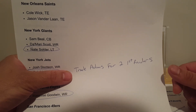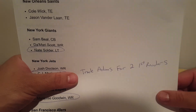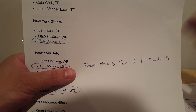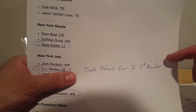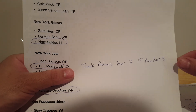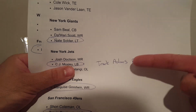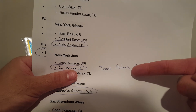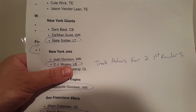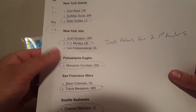The Jets traded Jamal Adams to the Seahawks — the big trade a few weeks ago. They somehow got two first rounders for the guy. For a box safety you gave up two first rounders — I don't know what the Seahawks were thinking. He's a good player, but he talked himself out of the Jets, wanted out. The fact that everyone knew he wanted out and they still got two first rounders is very impressive for the Jets. Now the Seahawks gave up two first rounders and have to pay him — he's got them by the balls, just like Khalil Mac did with the Bears.